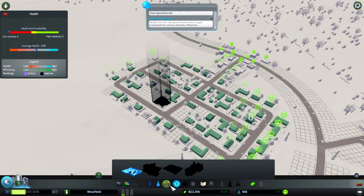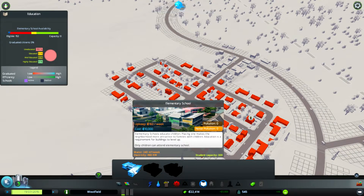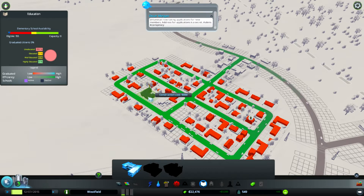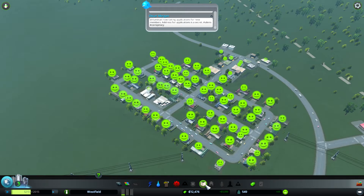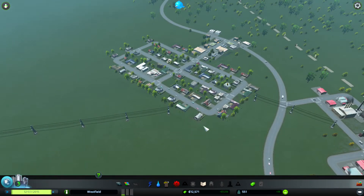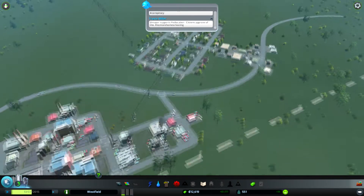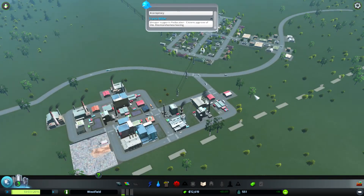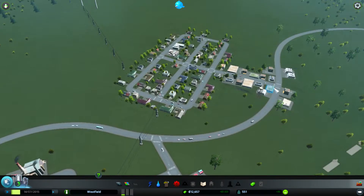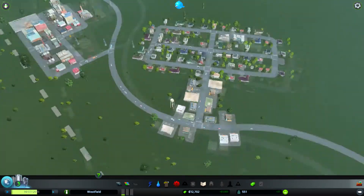We've also unlocked schools, and it's the same kind of principle — we want it in the center to get the best coverage. I'm going to place that next to the medical center. That's going to cost us a bit per week, but hopefully with more educated people we should advance our industry and move from these factories into offices or more advanced factories such as technology manufacturing.